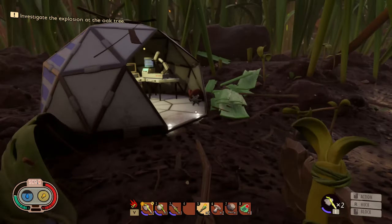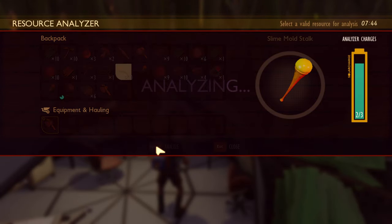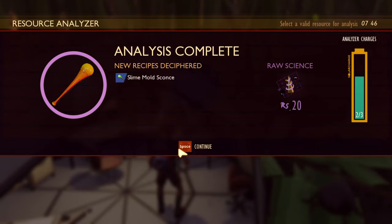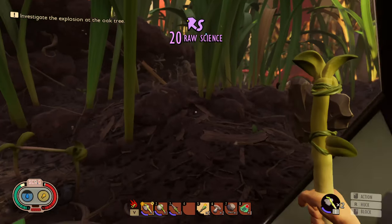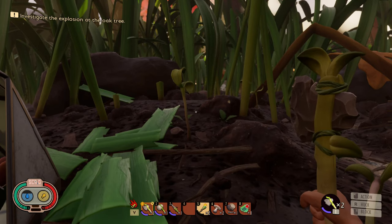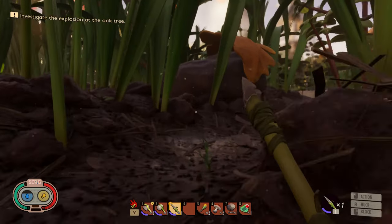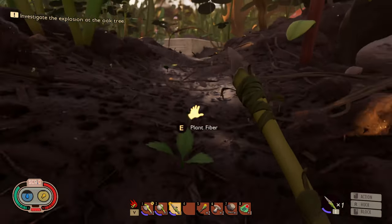I don't know if we have anything else to research. Oh, we've got one of these. Something's buzzing around. Let's bust out our spear and we are going to head in the direction of the tree.